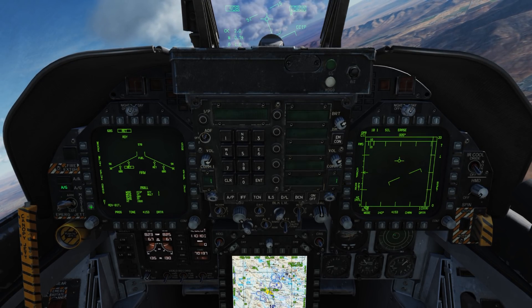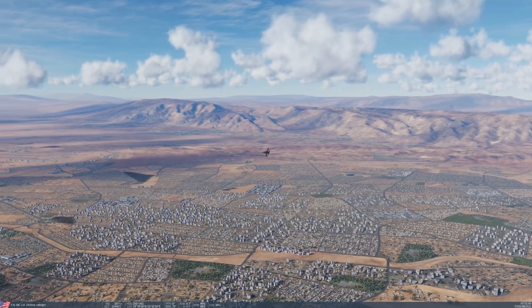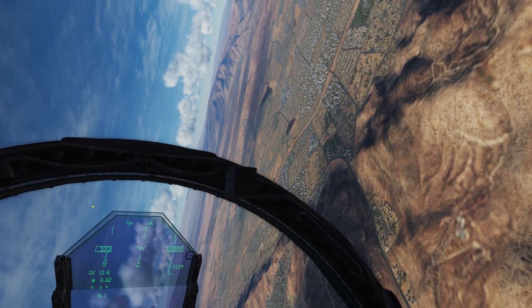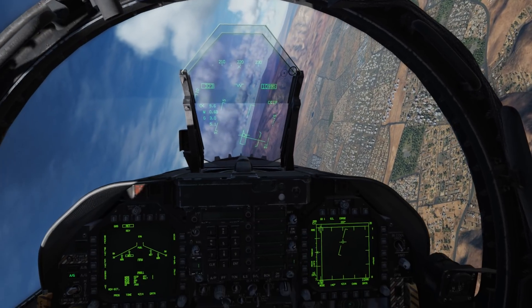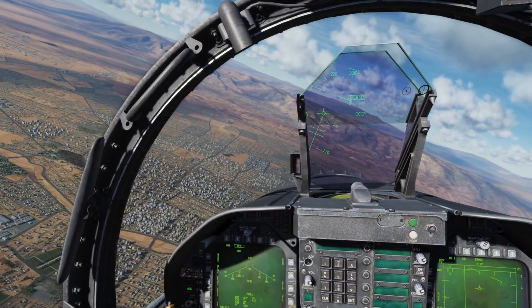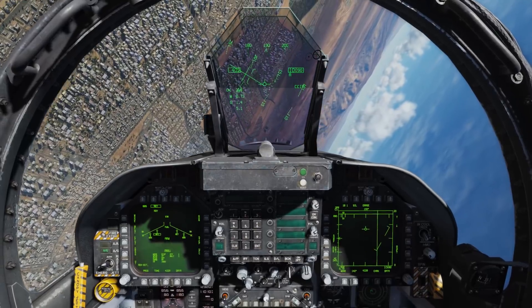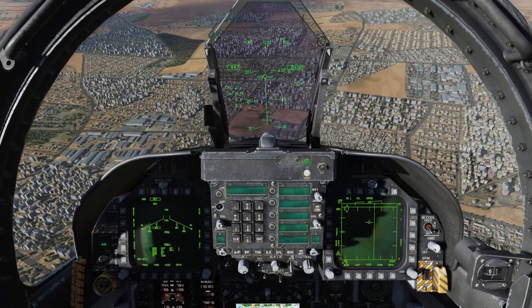So let's go to a 1500 burst altitude and we'll come back in and try this again. Find a nondescript area — how about these little buildings down here? I'll go ahead and put my CCIP across over the target. Pickle.